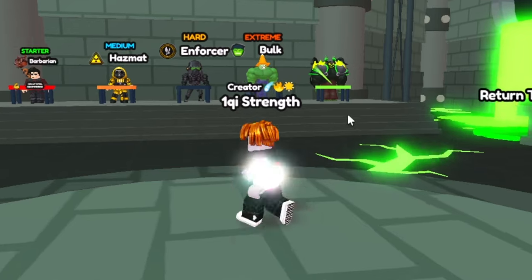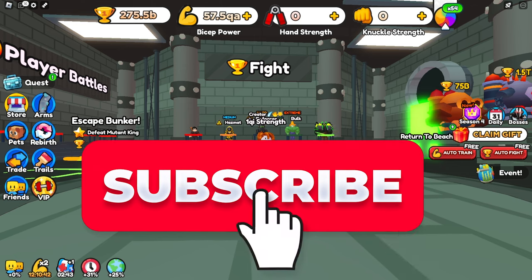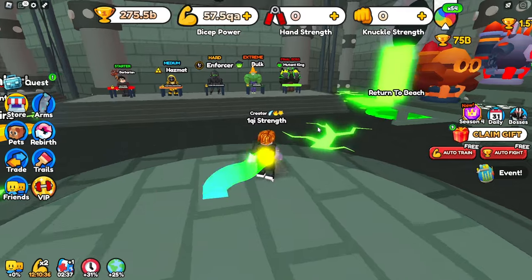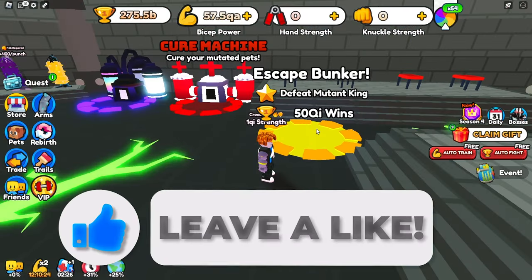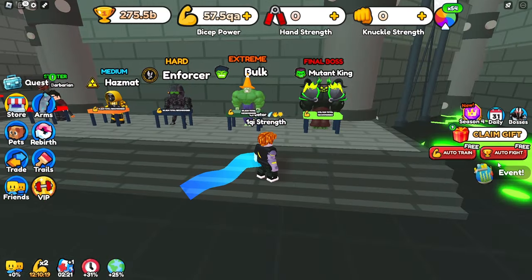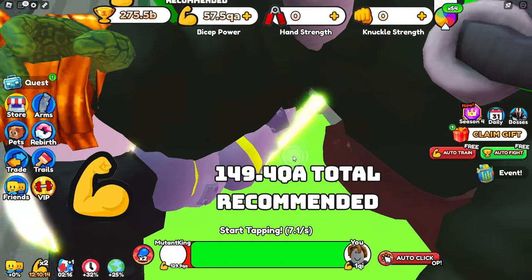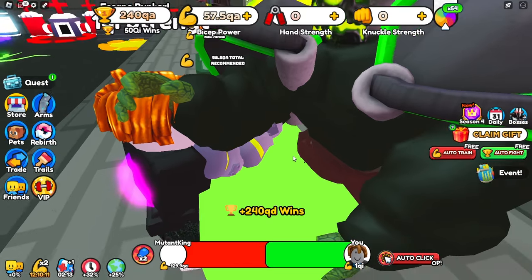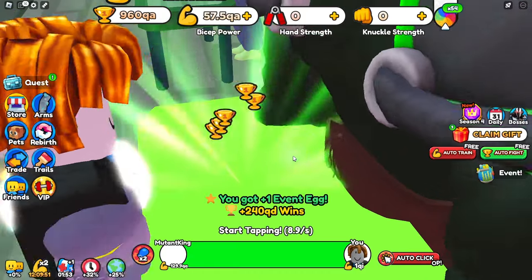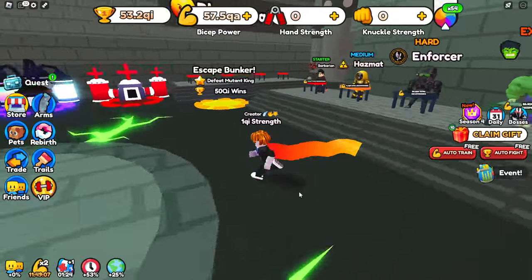We're now strong enough to defeat the mutant king — we've got 1 QA strength. If you're enjoying the video please like and subscribe, it really does help. Also comment what you don't like so I can change that. We now have enough strength to defeat the mutant king, let's fight him and get the 50 QA wins we need to go to the next area. This boss only gives us 240 QD wins, so we're going to have to defeat it a lot of times. And we now have 53 QA wins — we can go to the next area.